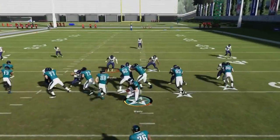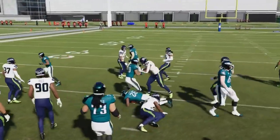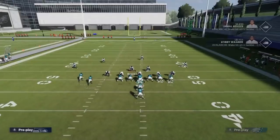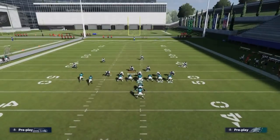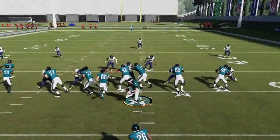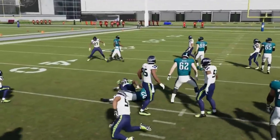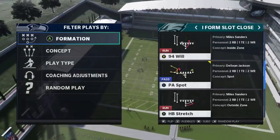Next up we got the Halfback Blast. Motion the fullback over a little bit — that's all you really got to do. It's just a good inside run. Inside runs are really solid this year, especially runs to this particular gap. For some reason that's where the holes are biggest — it's just how Madden programmed it this year.